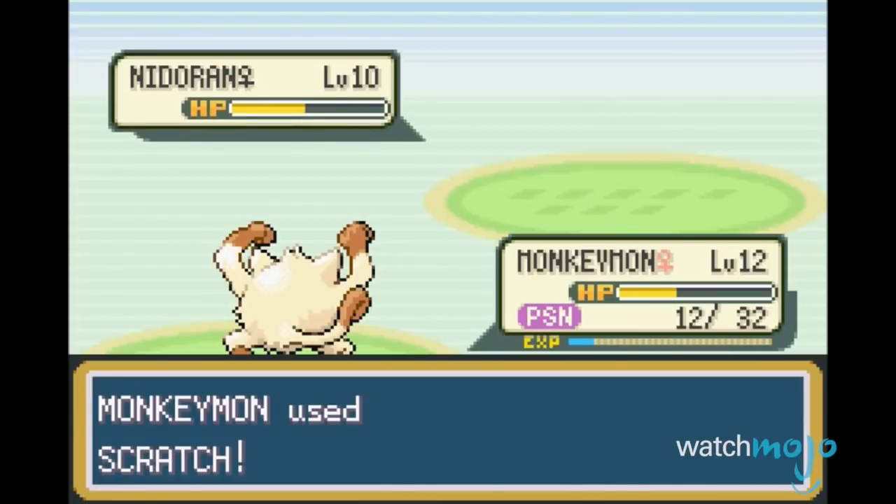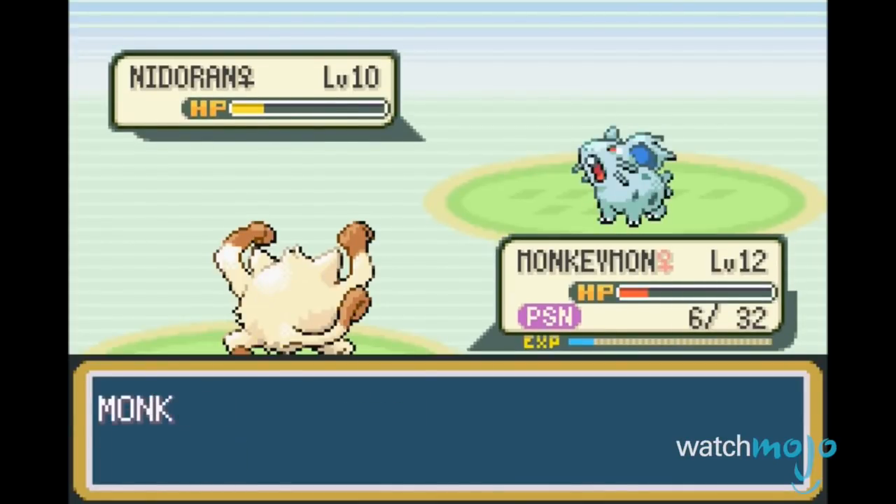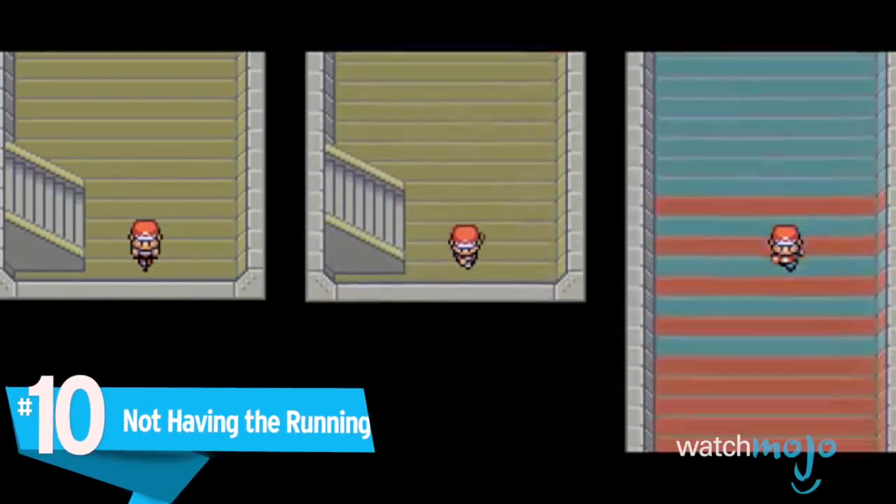For this list, we're looking at the biggest annoyances in the Pokemon series that continue to drive us crazy on our journeys to catch them all. Number 10: Not Having the Running Shoes item early in the game.